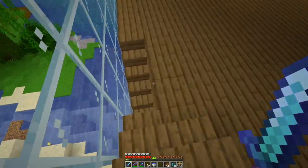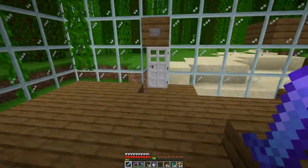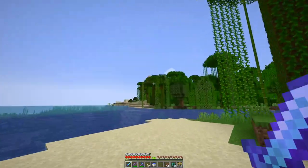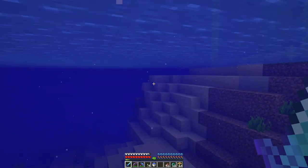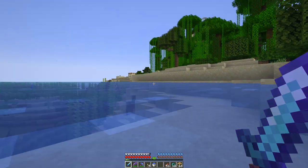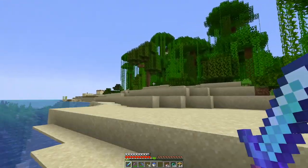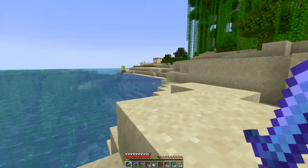I'm going to go over to that village. Were those illagers trying to kill me there? Felt like it. Or just that skeleton — a couple skeletons. Weird. Let's go see what's over here. I don't know if I've been here before. Village looks like some efforts have been taken to protect it.